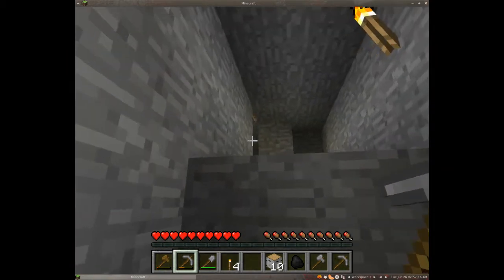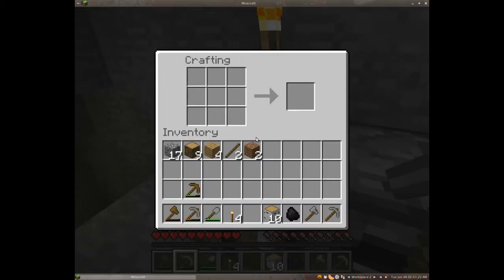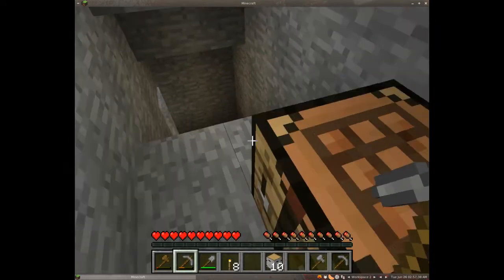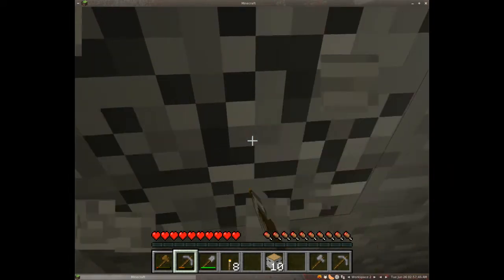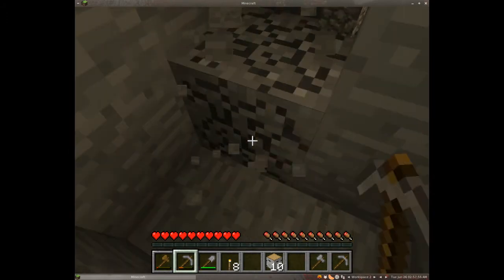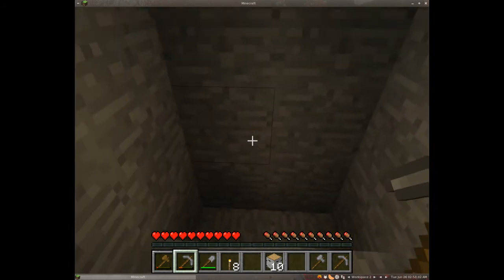Spiders are neutral during the daytime — if they're not already aggressive they won't bother you unless you bother them. However if they were already attacking you when daylight came they'll remain aggressive. I've got charcoal and can make torches. Then there are creepers — they're essentially walking TNT. They walk toward you and blow up. They don't burn in sunlight and don't become passive in daylight either, so beware of them.